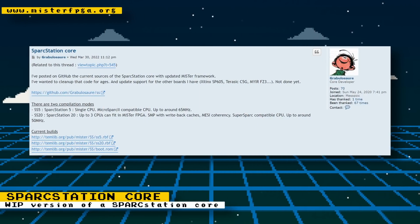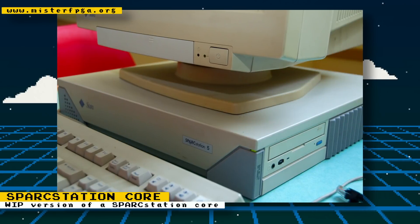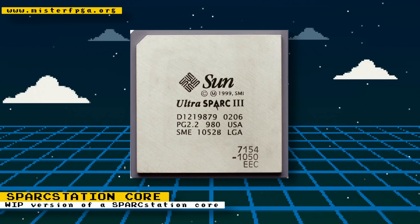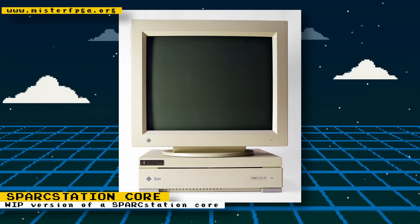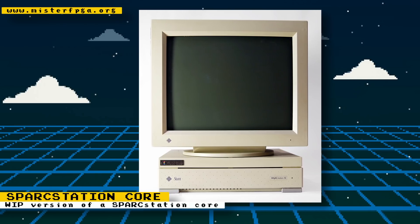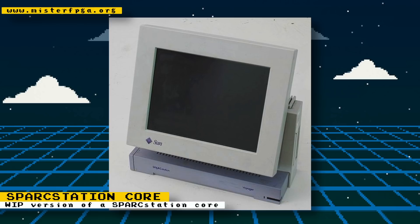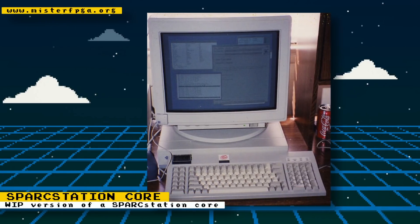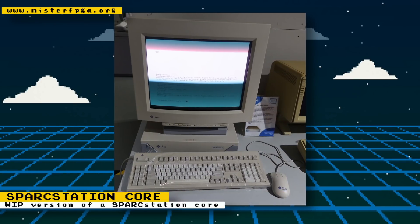A work-in-progress SPARCstation core was posted on the MiSTer FPGA forums. The SPARCstation was a series of workstations and servers developed by Sun Microsystems, running on Sun's custom SPARC CPUs. This was a time when professional workstation hardware was wildly different from consumer computers, with exotic machines running on processors like SPARC, DEC Alpha, and MIPS CPUs. This core isn't something you'll spend a lot of time on, but it's a curiosity to experience a system you might never own.